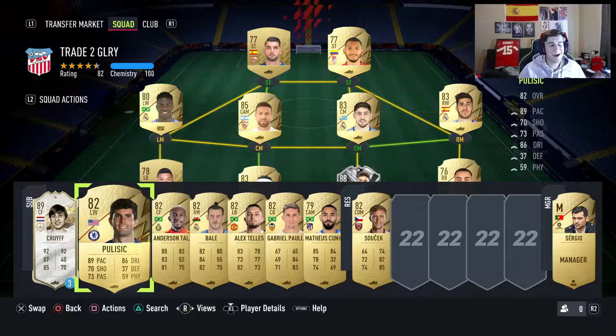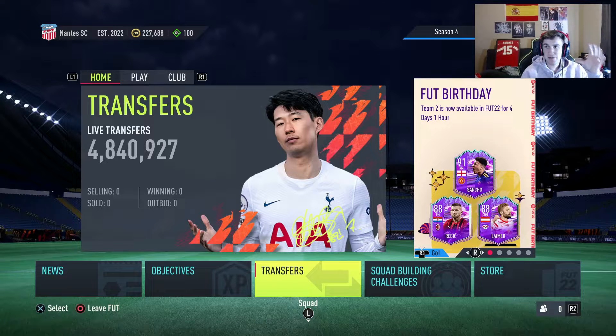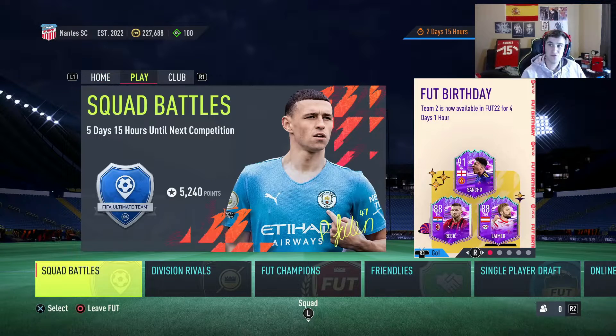Welcome to the video where I'll help you if you're ever going to start a brand new RTG account. This is the squad literally after a couple hours of playing. I did the Year of USBC which is how I got PK. I have a lot of coins and I'm going to show you the methods I personally use to get those coins.